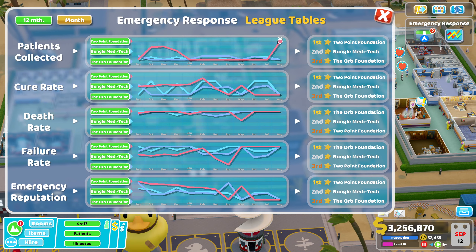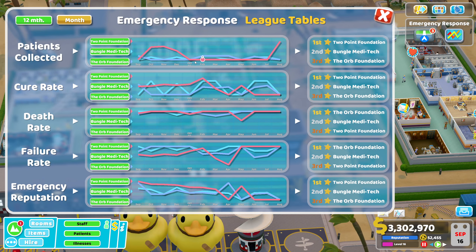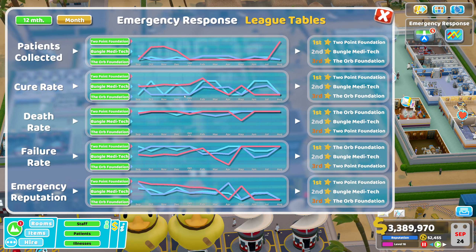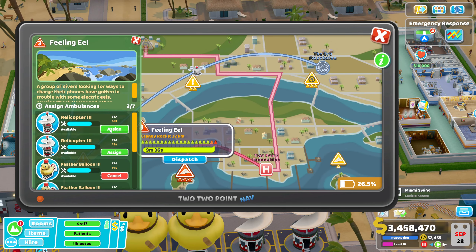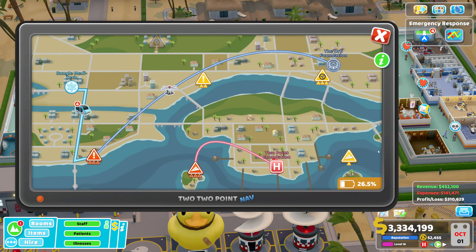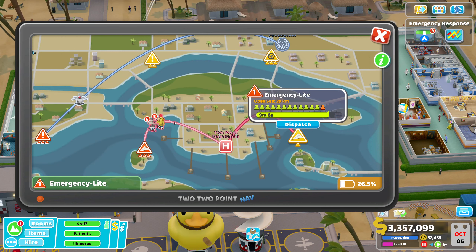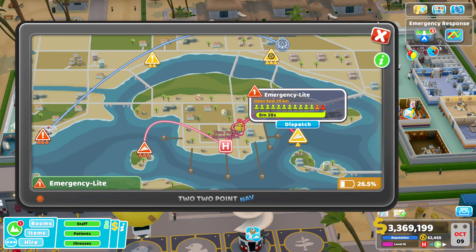I'm currently number one in patients collected but sitting at zero for emergency reputation because I hadn't collected anyone for a while. You can see from January through July I had zero patients collected, but my reputation was still really high — because patients I collected earlier are now leaving the hospital after being fully cured. Just continually check in and respond quickly to emergencies. There is a bit of a delay for emergency reputation to increase, so keep faith.